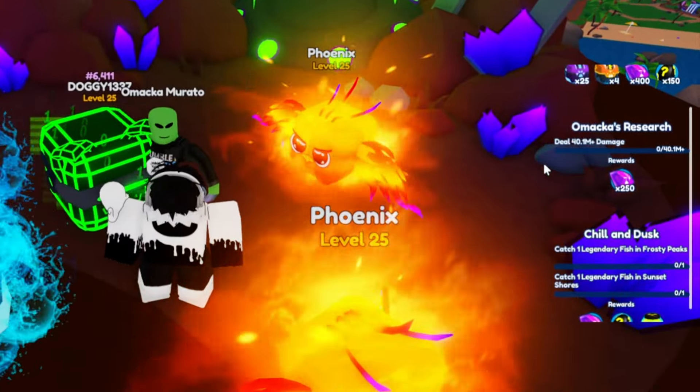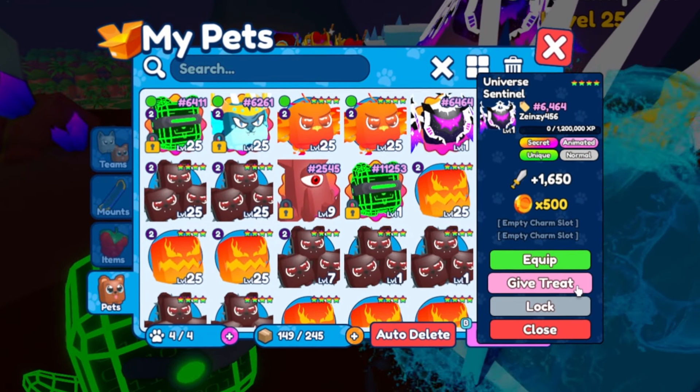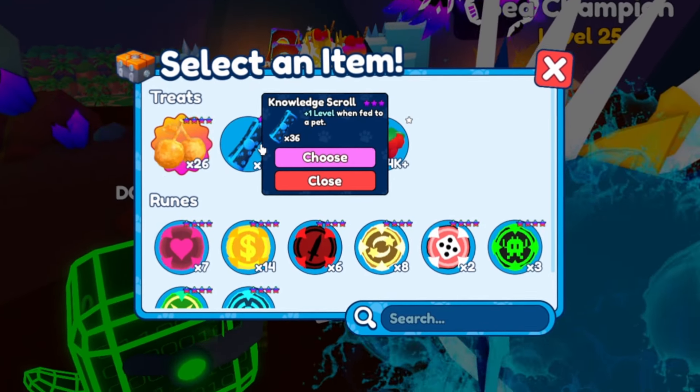Let's go and get the Universe Sentinel - there we go, talk to him and we've gotten him! Wait, his quest is still going on - will we get something more if I complete it? There's a quest banner here, and after I complete like 60 of them I'll again get the perfect cube. Nice - it's finally time to check out the Universe Sentinel!